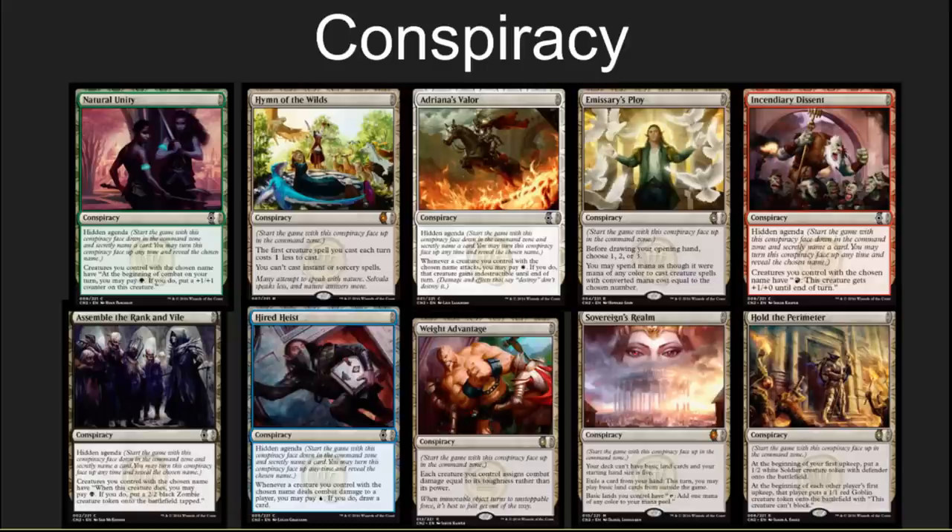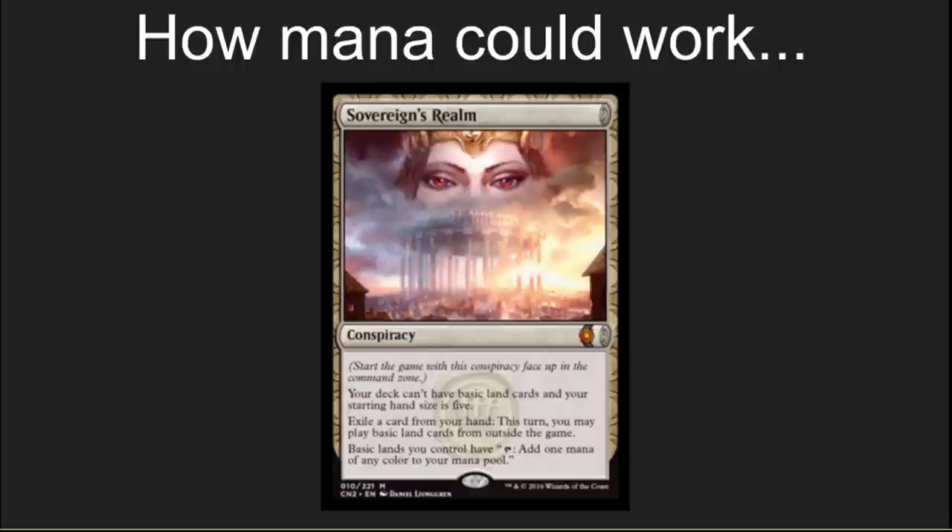We've got a lot of conspiracies in here. These are fun cards that people are going to really enjoy adding to their cubes. I didn't add these to the top 10 list as I'm not a giant draft player, but they do make cubes a lot more fun. There's one that I really like, though, and this almost seems like R&D was thinking: how do we fix mana so that nobody has the issue of mana problems ever again? Instead of the Vancouver Mulligan, I would have been happy with something very similar to this, where you can exile cards from your hand to turn them into basic lands.